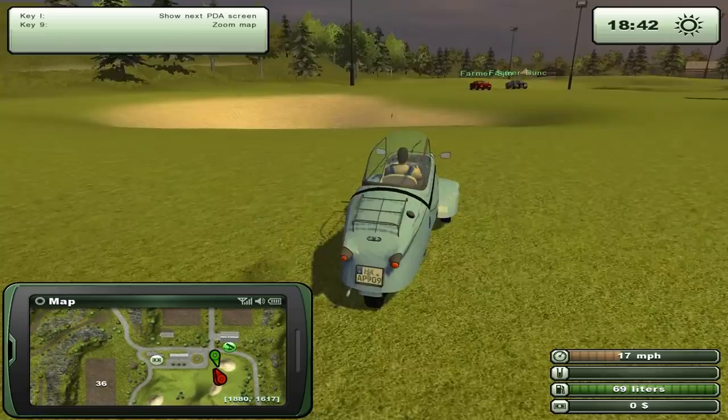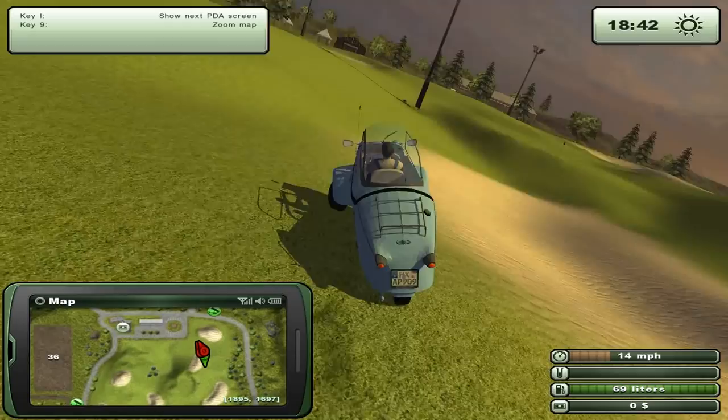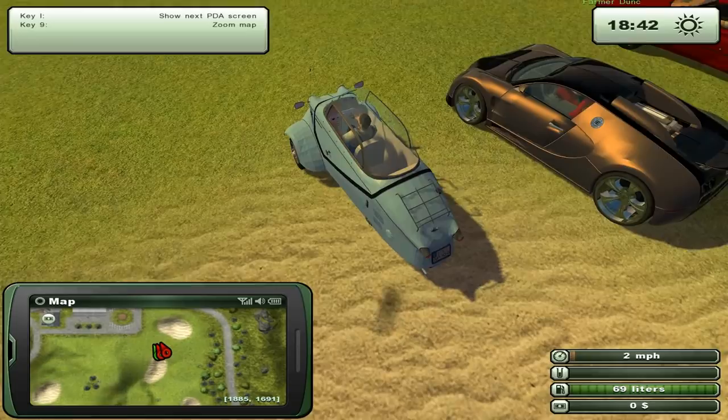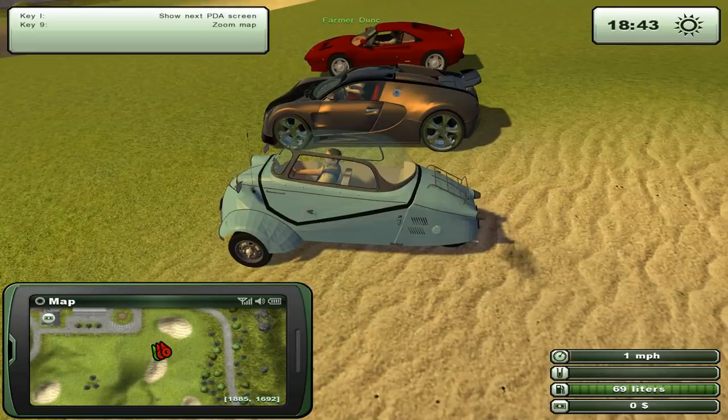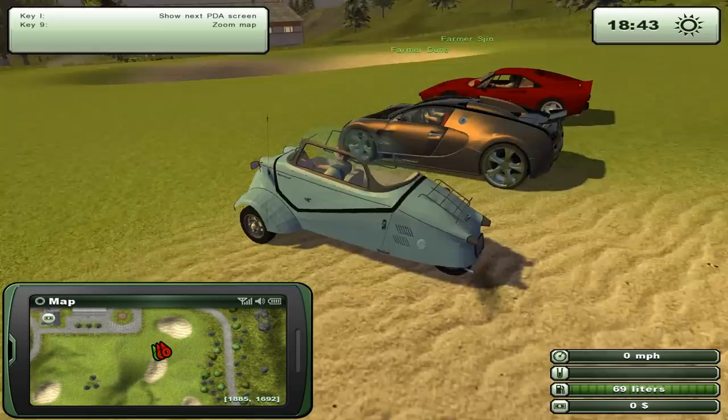I wonder what Jeremy's going to ask us to do. He's facing the wrong way. So pull out next to us and I'll read us the next challenge. We have to drive all the way from the golf course in the bottom right of the map to the docks in the top left of the map. That sounds like bullshit. I just crashed. How long is it going to take me to get there?